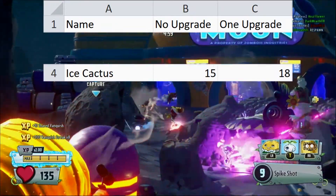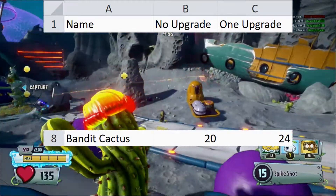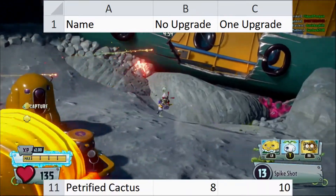Ice has 15 by default and 18 with the upgrade, Bandit has 20 by default and 24 with the upgrade, and Petrified has 8 by default and 10 with the upgrade.